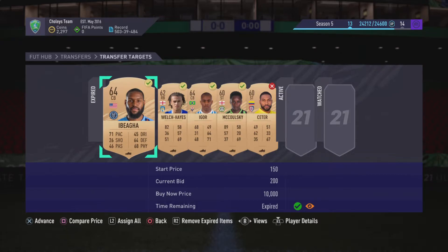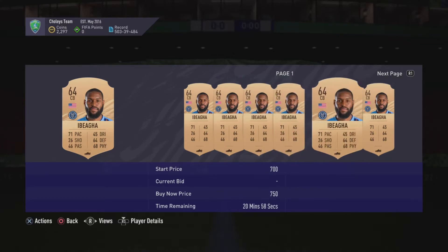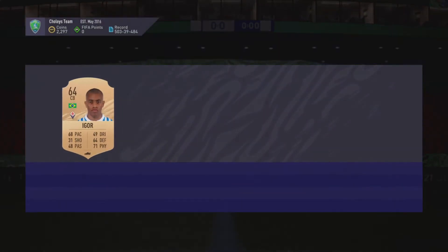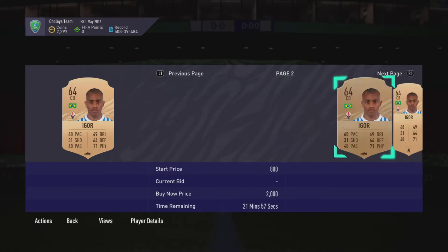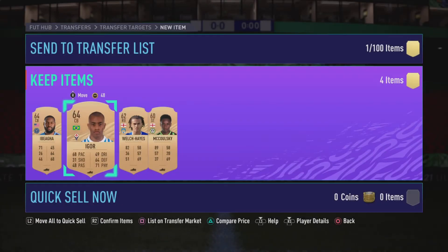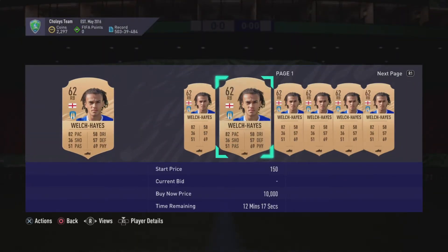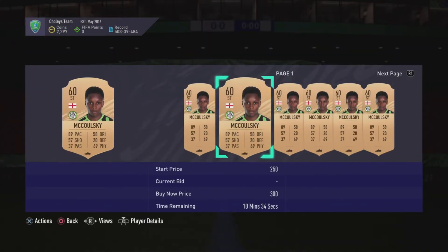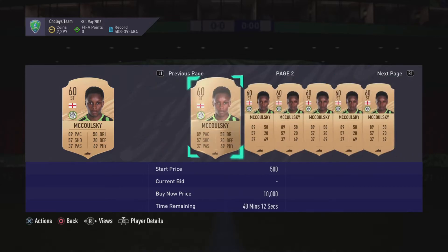After a couple of minutes I've managed to pick up a few cards. This guy's going for around 750 but you're still getting 600 coins profit. This guy was a very nice pull — he goes for 800 coins but I got him for 200, so that's a lot of profit. And then moving on to this guy, 600 to 500 — it's all pretty solid.